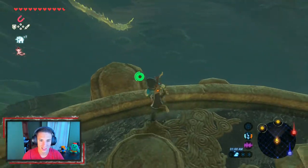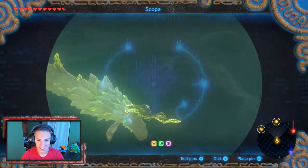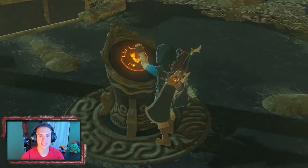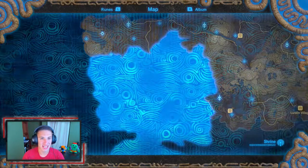Look at that — Farosh flies right over the bridge. Look how big he is! I remember first seeing him and thinking, what the heck is that? He looks sick. I couldn't hit him with an arrow from here but that would be amazing. Let's distill this piece of the map into our Sheikah Slate — boom! This is the lake region, now unlocked.